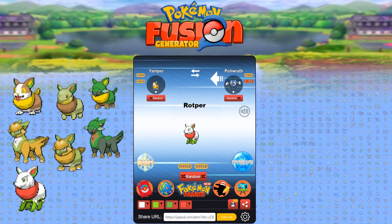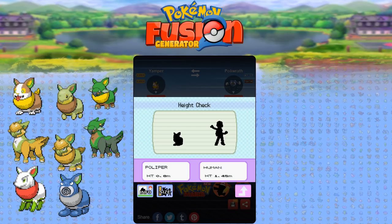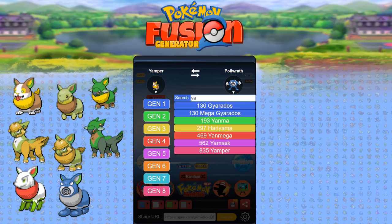What happens if you fuse Yamper with a Poliwrath? Oh my gosh, look at his little swirlies! Its highly developed muscles never grow fatigued no matter how much it exercises, and as it runs it generates electricity — so it's just an endless tadpole-puppy Pokemon that could generate electricity non-stop but isn't very big. He does look like he's going to pick a fight with you, but his little paws changed — what a cute detail!